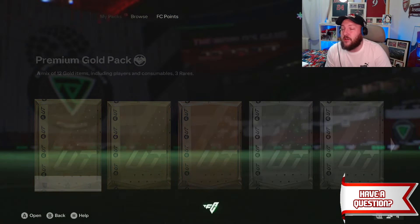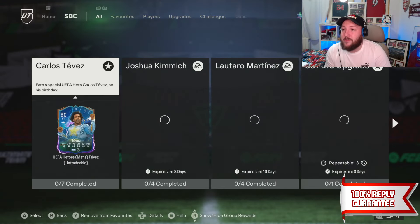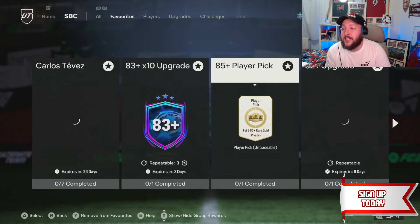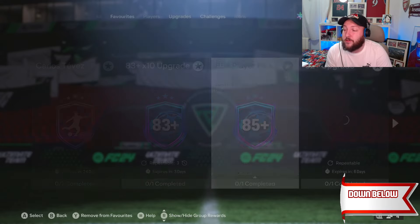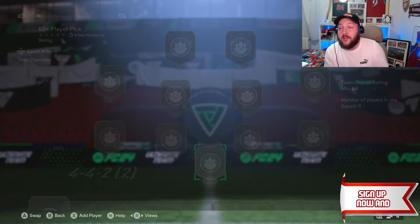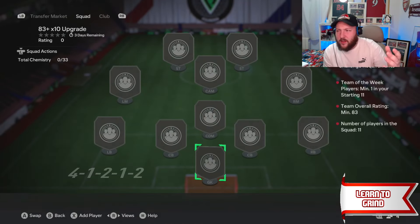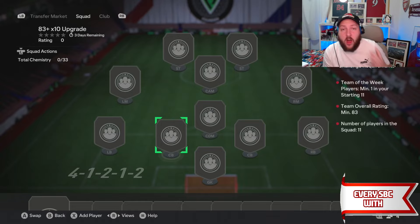We're looking to grind Tevez in this video, but let's also look at what else is available. The 85 plus player pick is only one squad requirement and I believe it's an 84 overall, so Bright could go into that. The 83 times 10 is going to need a Team of the Week like always, and an 83 rated squad, which Bright can go into either of those.